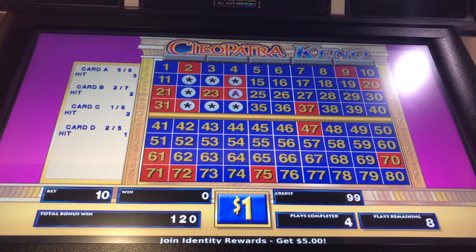What's up Kino Nation? I'm at the Cosmopolitan in Las Vegas playing dollar denomination four card Cleopatra Kino. Dollar per card, four dollars per draw. Card A is an eight spot, and we're gonna do the overlay method. Card B is a seven spot laid right on top of that eight. C is a six spot laid right on top of that, and D is a five spot laid right on top of that.